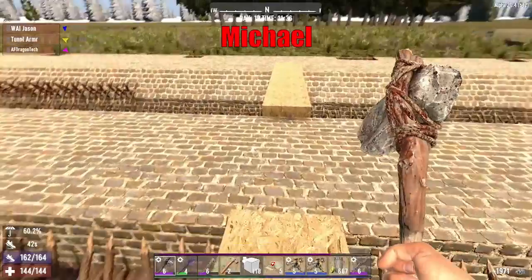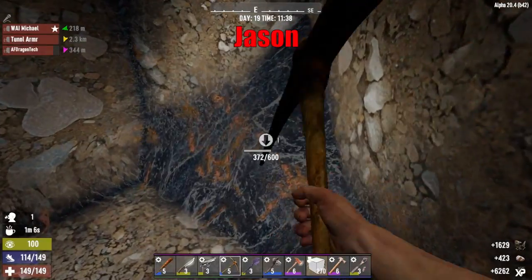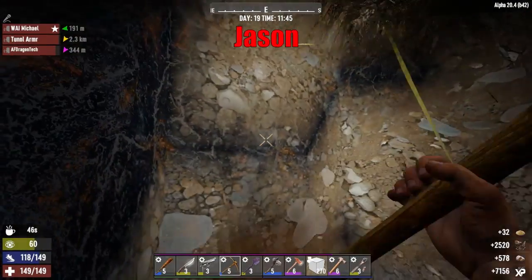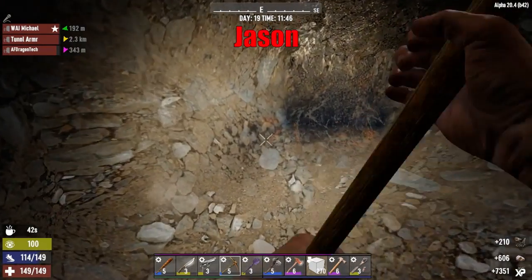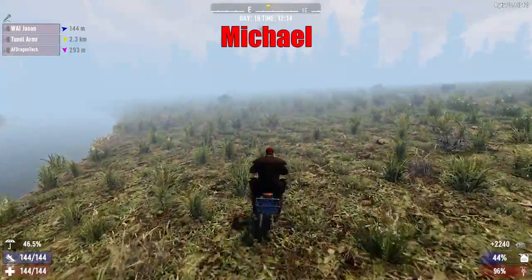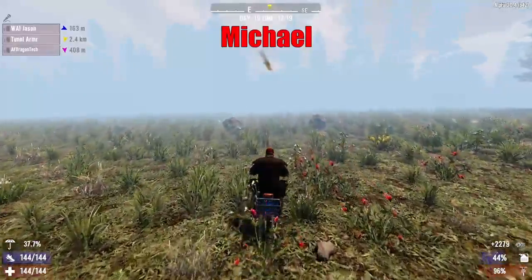I already miss breaking iron in one hit. Remember when iron used to have a thousand durability? Yeah, I filled up all the empty jars with murky water, I'll keep them like that. I'll go get the airdrop. The other mod I need is the supercharger - turn the mini bike into almost a real bike.